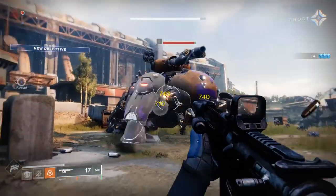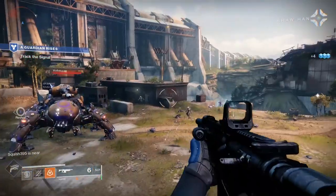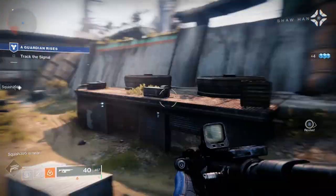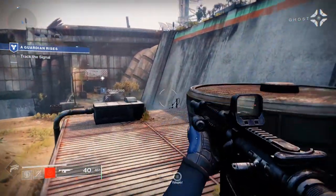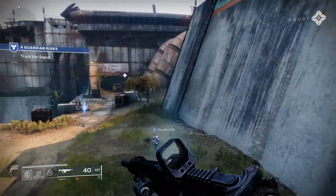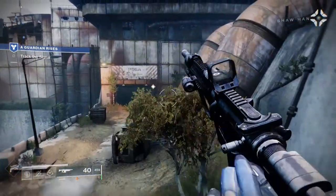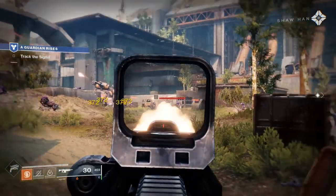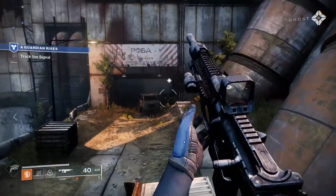I'm detecting a friendly signal nearby — you may need your help. I repeat, this is Shaw Han. My Vanguard operation is compromised; I'm separated from my strike team. They're from the Last City. Shaw, where are you? We can help. Cass, Maeve, you're hearing us — running with all coordinates. Focus, something's interfering. I don't think he hears us, but I've got a lock on his location.